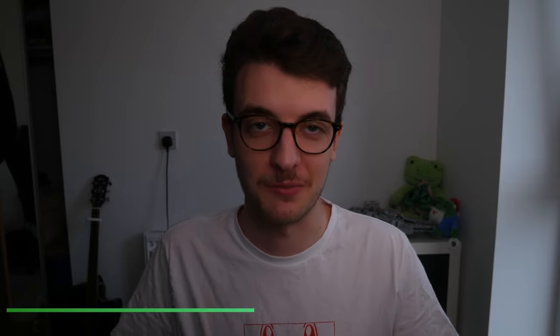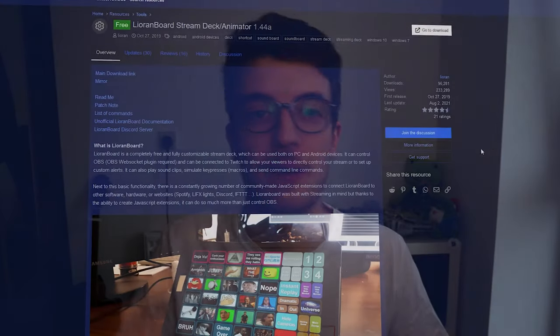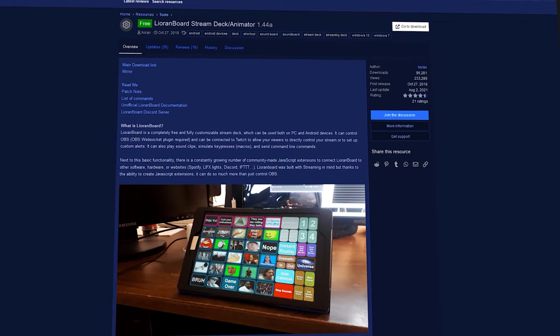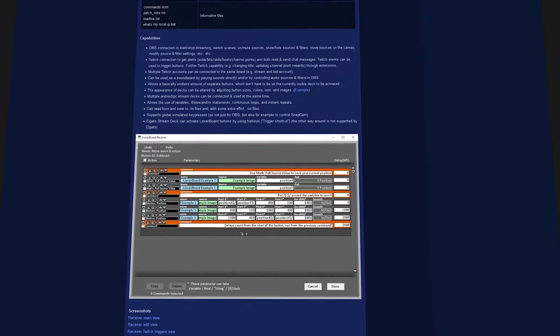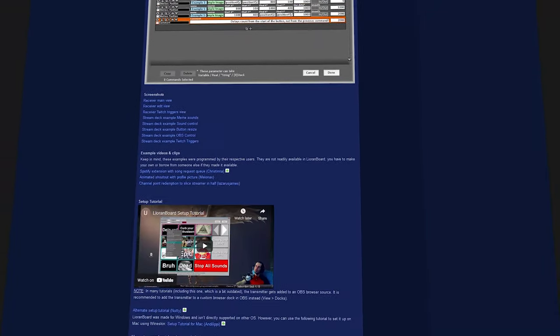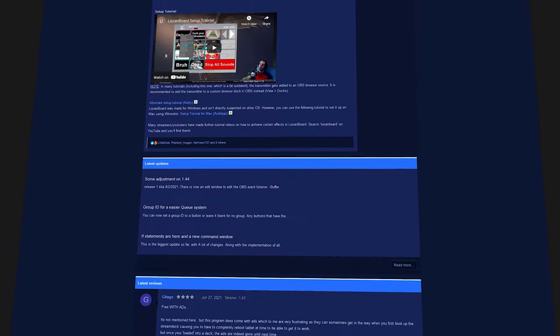Next up is giving chat the ability to control the stream — not really. It just allows them to control a selection of scenes that you choose, and admittedly it's got a lot more uses than a simple channel point redemption. For instance, if you swap from a just chatting scene but forget to swap when you're playing games, your mods can do that for you. Or if you've got a second camera set up in a sneaky location, you can give your chat the ability to swap to that camera or move your own camera around the screen. Using apps like the free Lorion board lets you integrate that with channel points and automatic switching. It's a bit more complex to set up and will require some extra scenes if you want chat to move your camera around, but giving them some control over what they see on screen can be a huge hit. Pricing for this one can be a bit more expensive unless you're going for total carnage.